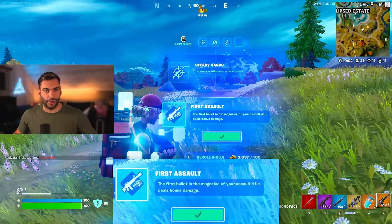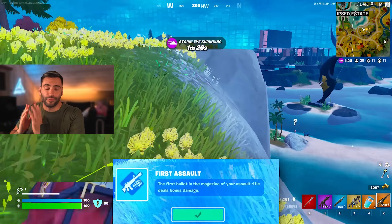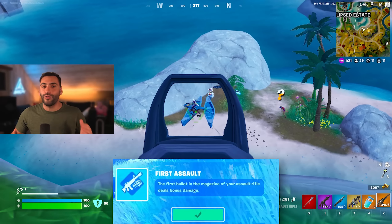Last but not least — and you can do this in any order — get First Assault. Extra bonus damage for your Assault Rifle that is already scoped with Scope Salvo, and it is broken. Your enemy won't know what hit them. And again, in builds it's 10 times better than zero builds because you don't have overshield.